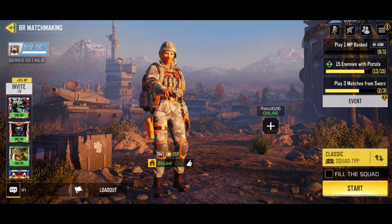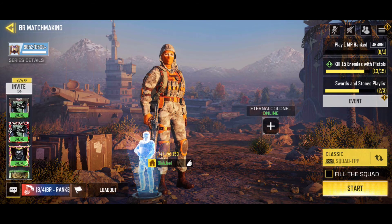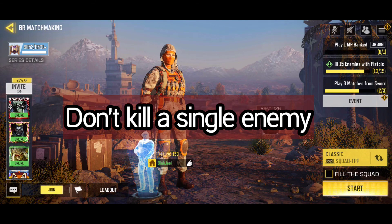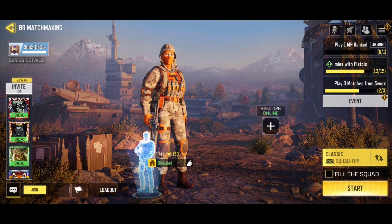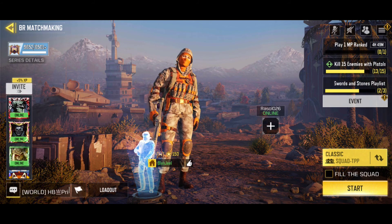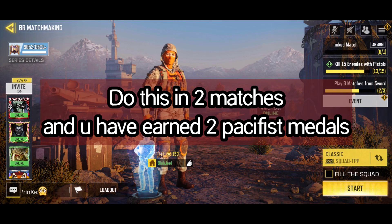He or she will kill you, and you will have successfully earned the Pacifist Medal. So to recap: just roam around the BR map, and when you are sure you are in the top 10, get yourself killed with zero kills. You will complete this challenge — it's that easy! Make sure to subscribe to this channel and press the bell icon. See you guys in the next video.